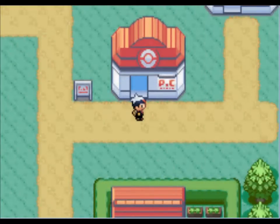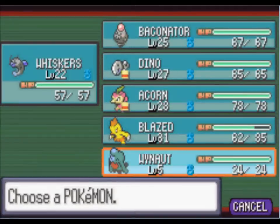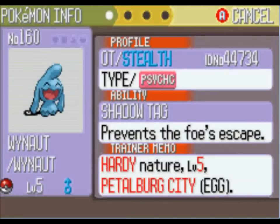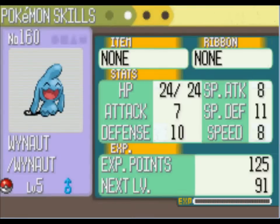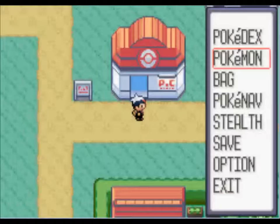Something happened while I was trying to fast forward to the next city — the egg hatched! Yeah, we got ourselves a Wynaut, level 5. And Wynaut is the baby form of Wobbuffet, and we're not going to be using it. Yeah, it's horrible. Wobbuffet is only good for competitive battles or something. But I thought you guys might want to know that, so we'll be right back.